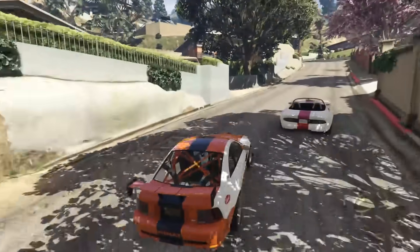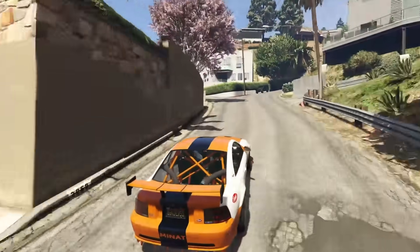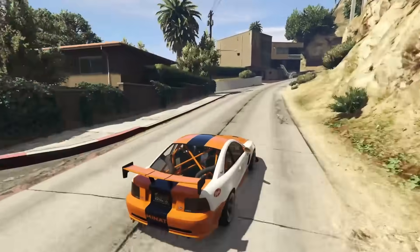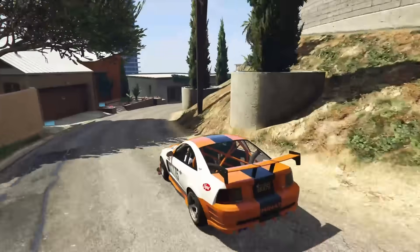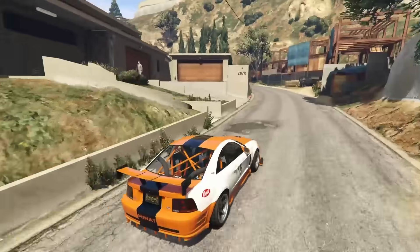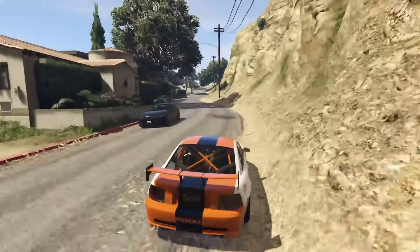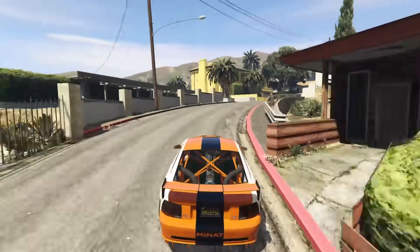The ASP does have a little bit of an oversteer bias, a little bit more so than the Emperor Vector, but I don't think that's necessarily a bad thing. If anything, the slight oversteer will help it turn in a little bit quicker in some corners, which can work to the advantage of the driver. Like the Vector, it has great customization as well, which can help with the handling depending on the upgrades you put on the car. That's it for the ASP at number nine — let's move on to number eight.